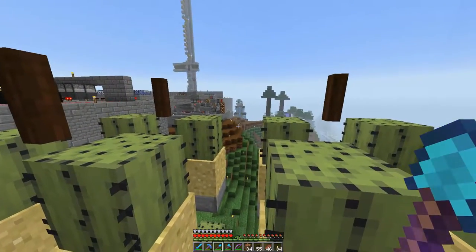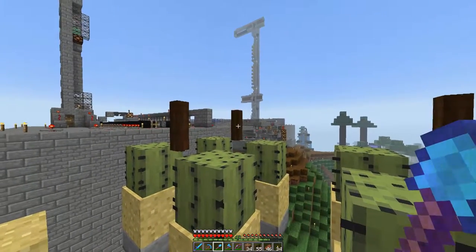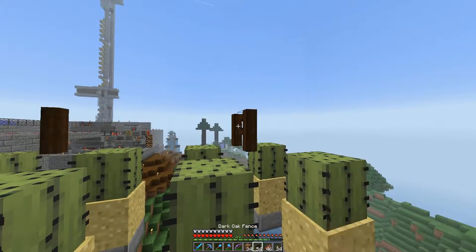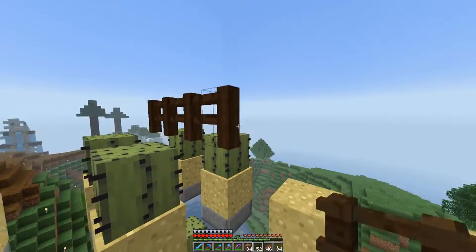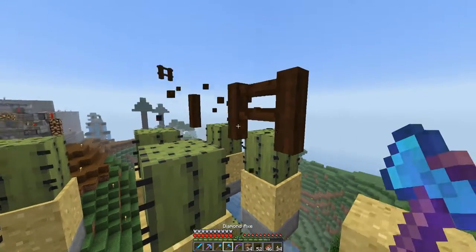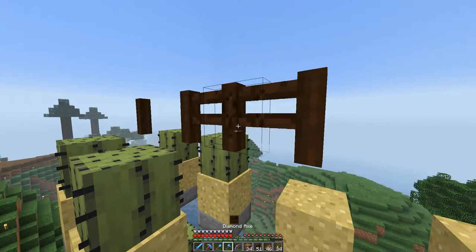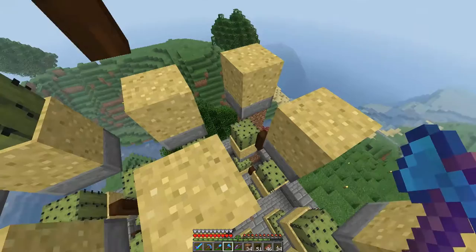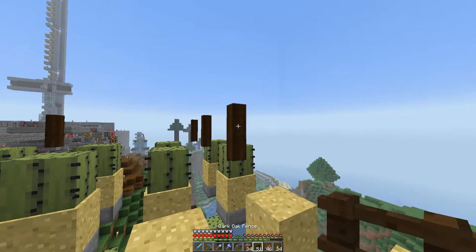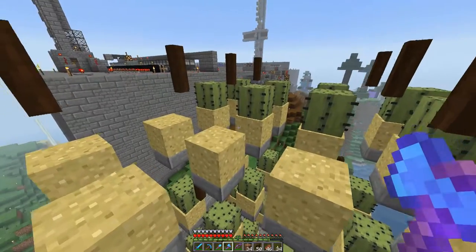We don't need a fence post in between this set because these cactus are going to be hit by this one. You don't need them beside every cactus — it's just a waste of materials — but you also don't need them in the middle either. The reason you want to get rid of those is because the cactus, when they drop as items, might fall on the fence and not down into the water stream, and we definitely want them in our water stream.